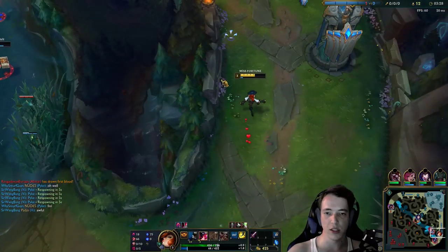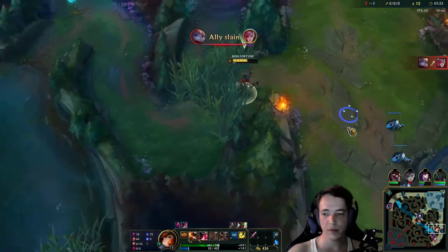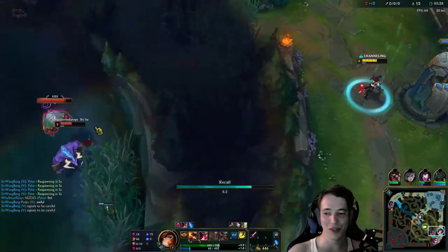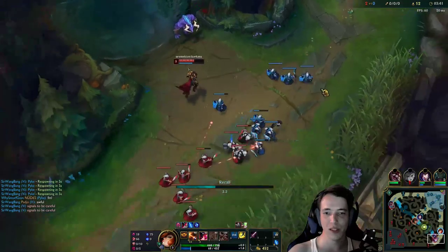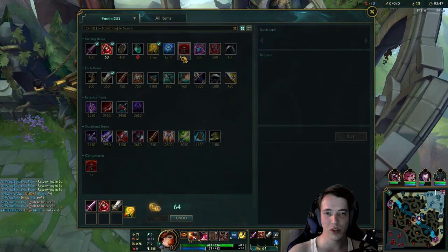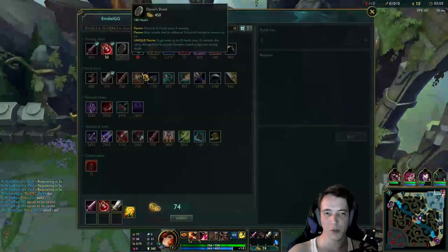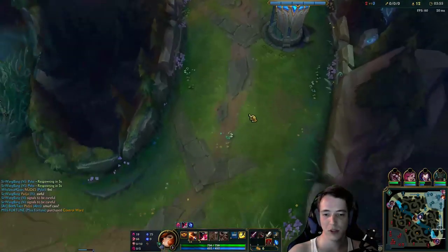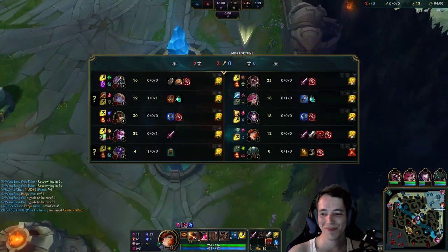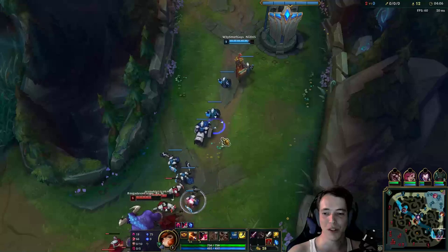He kills himself — well, that happened. I hope he's still here. We cannot challenge this anymore, we're two versus three. Going to be a rough game, I can tell you. Best thing I can do here is recall. I cannot walk up for farm, it's three versus one. I'll just go base, get my Long Sword, get a potion. Buying a control ward might be okay.